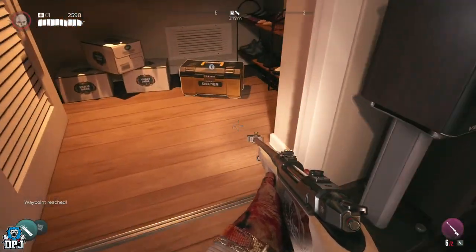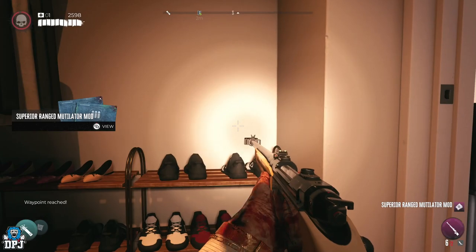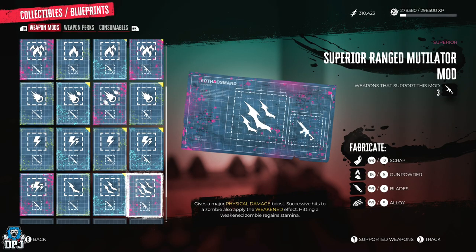When you get here, open that chest and it should reward you the Superior Range and Mutilate mod for rifles. This gives a major physical damage boost. Successive hits to a zombie also apply the weakened effect, and hitting weakened zombies regains your stamina — quite a unique mod.